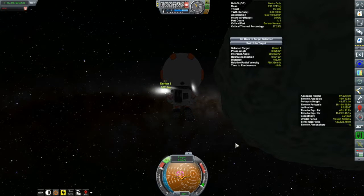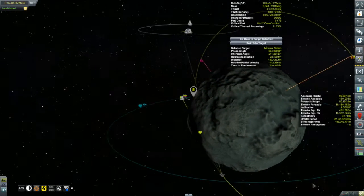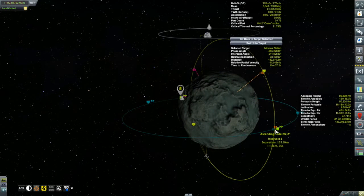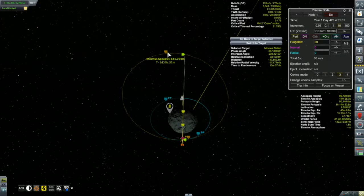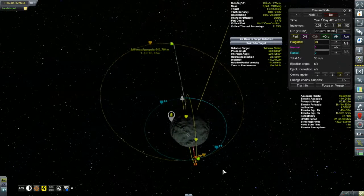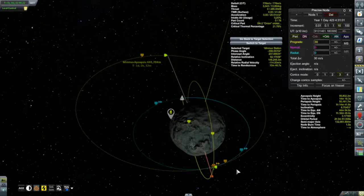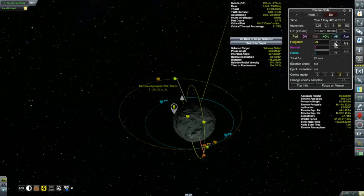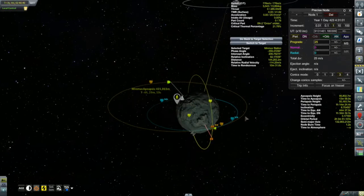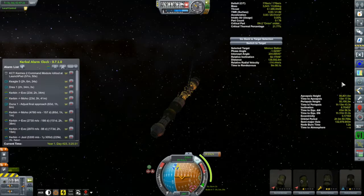Now it's time to think about phase two of this mission: getting to Minmus Station, which is in a polar orbit shown in yellow around Minmus. We're in luck because the ascending node is very close to where the two orbits touch. I'll set up a maneuver burning prograde to push my apoapsis out from Minmus. How far I go is a function of patience — the further I am, the cheaper the inclination change, but the longer it takes. I'll keep it under a day.